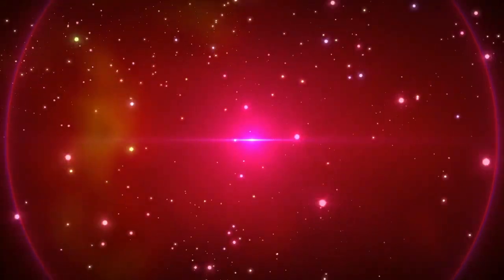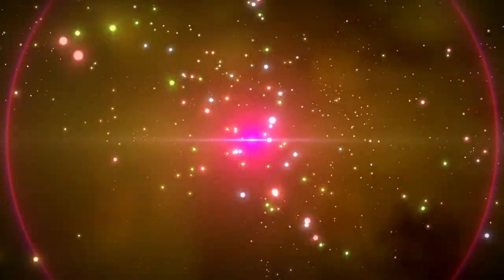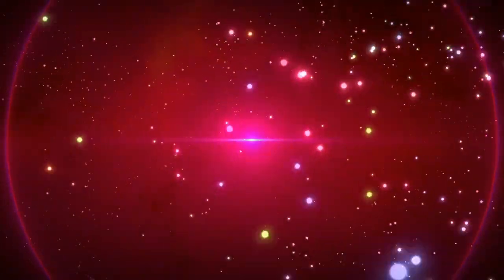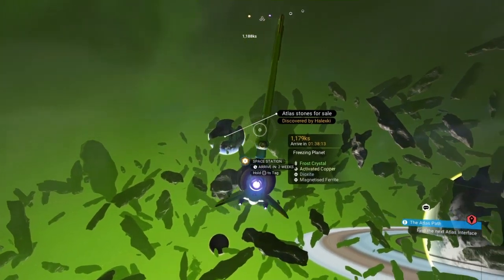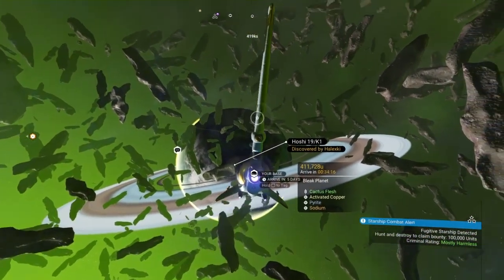There are a total of 255 galaxies in No Man's Sky you can travel to by regular means. Amongst those, there are four main galaxy types, starting with Normal — with Euclid and Hilbert Dimension being the first two galaxies of this type. The third one, Calypso, is the first Harsh type galaxy, having plenty of planets generated with extreme environments, making activated metals like activated copper or indium significantly easier to find.